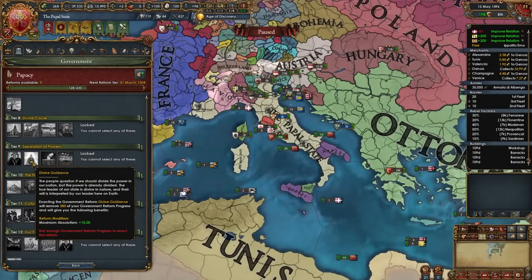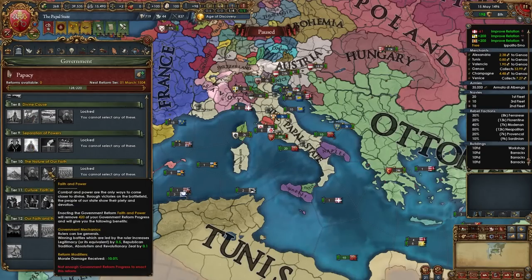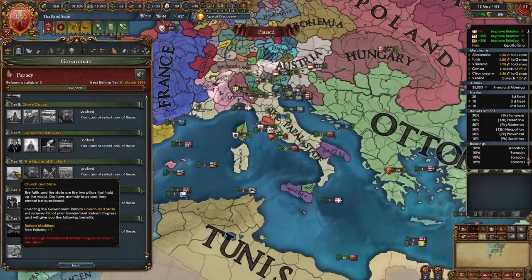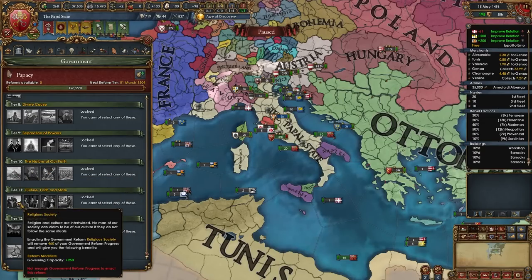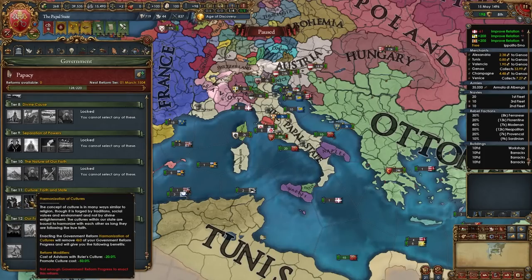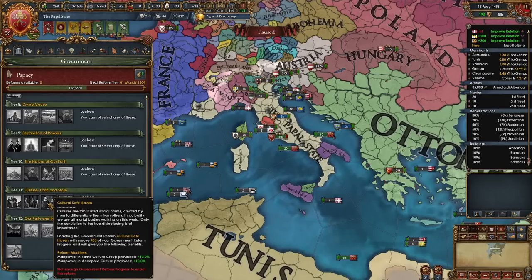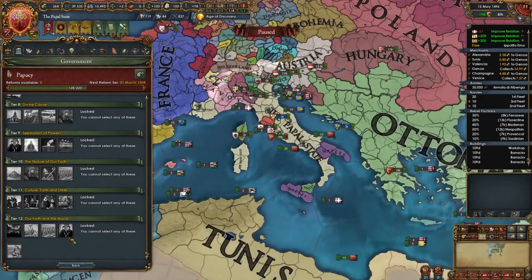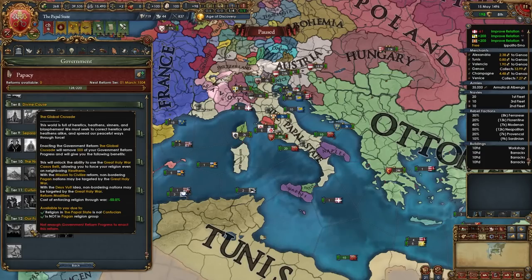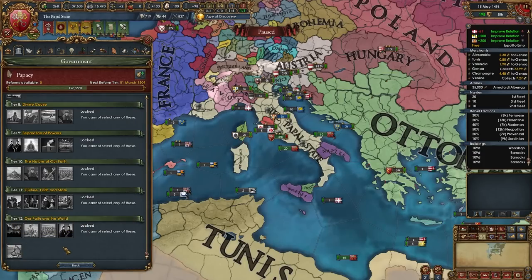For tier 8: Expulsion of Heathens or Pursuit of Knowledge for tall, Combat Heresy for blobbing. Tier 9: Divine Guidance. Tier 10: Faith and Power to have your ruler be a general and have a battle pope, or Church and State for plus 1 free policies. Tier 11: options for Government Cap, cheaper advisors, or Cultural Safe Haven for more manpower. For the final tier all options are super powerful - definitely go with the blobbing option if planning major conquest, otherwise all choices are valid.